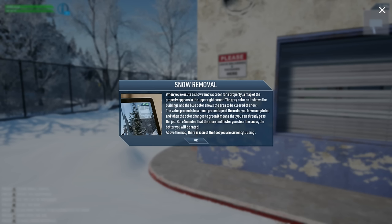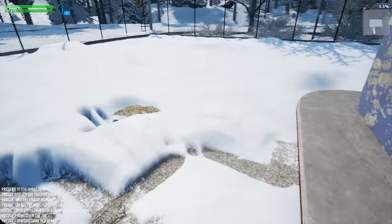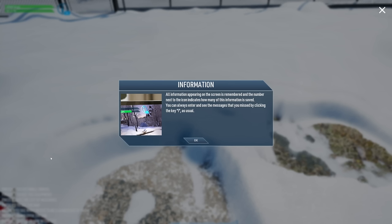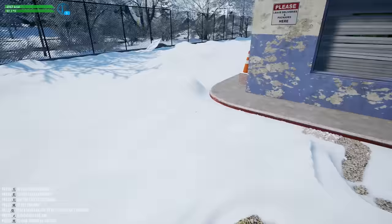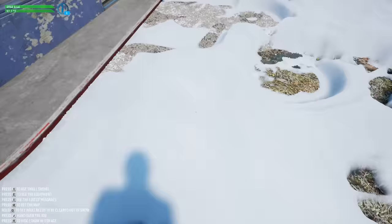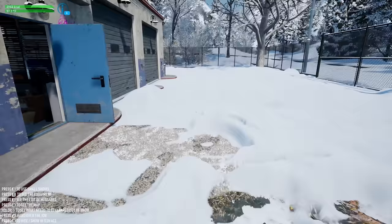The gray color on the map shows buildings, blue shows the area to be cleared. The percentage shows how much you've completed, and when it turns green you can pass the job — but the more and faster you clear snow, the better your rating. I need to clear this area. Wait, can I clear snow just by stepping in it? Couriers will honk when they arrive and leave parcels at a designated spot.